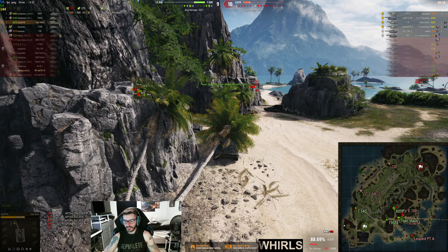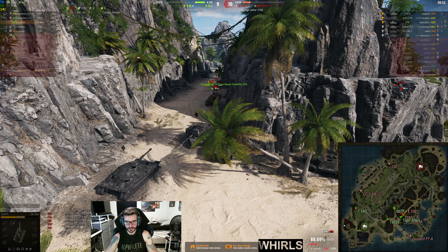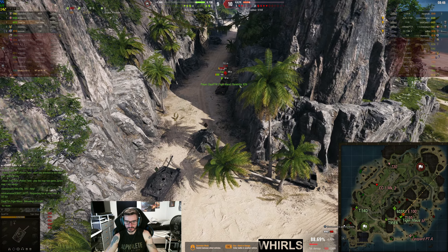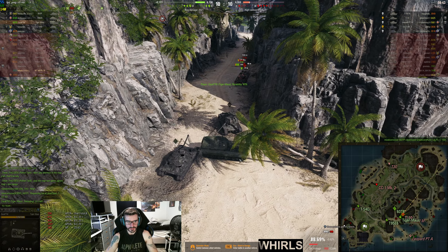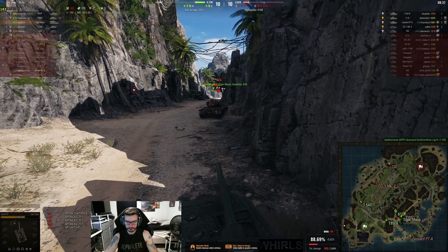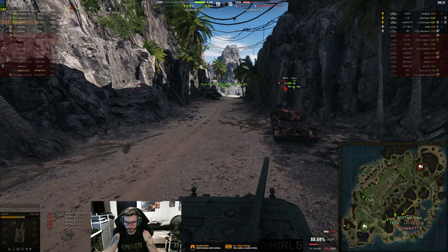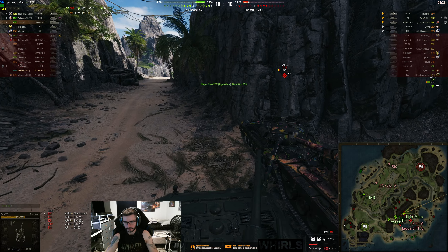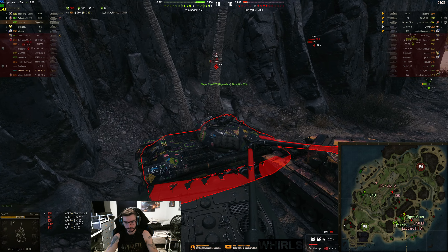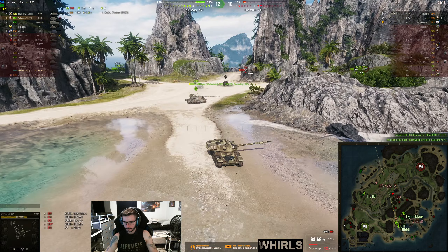We got pressed by both vehicles and just got wrecked. Bouncing the Bat-Chat 25T added to it — if we didn't bounce him, he wouldn't have gotten this last shot into me and we would have gotten away. Add RNG to the mix. Like, how do you bounce a Bat-Chat 25T? I must have hit his gun. It is what it is. But yeah, this thing — I really like it. It just pisses me off when I get into these situations and there's absolutely nothing I can do other than just run away even more.